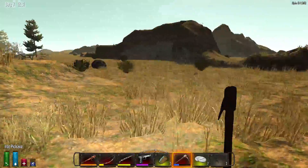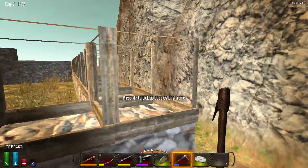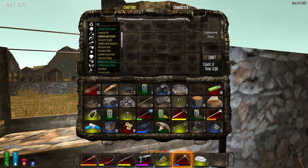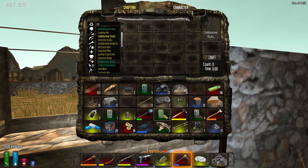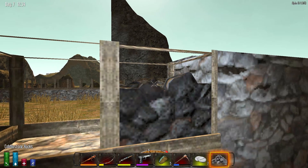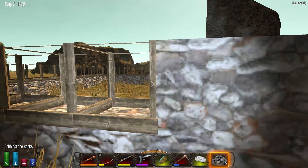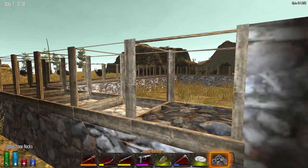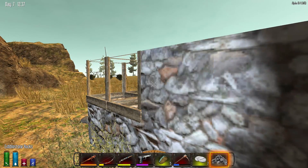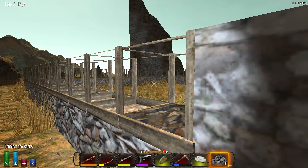Alright, let's lay down some of these cobblestones. This is strong stuff right here, man. Shouldn't be able to break into the base too easy after laying this stuff down.